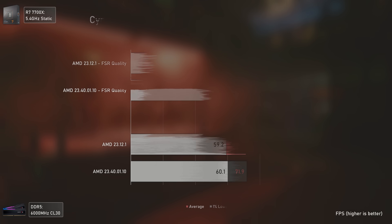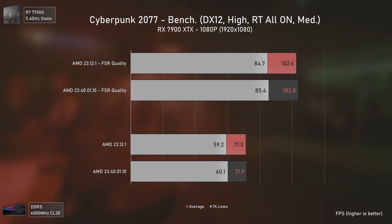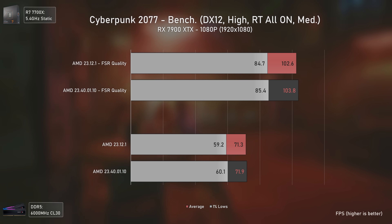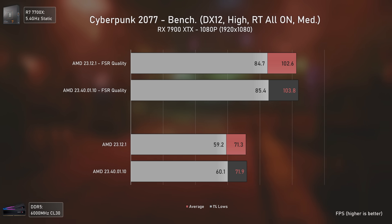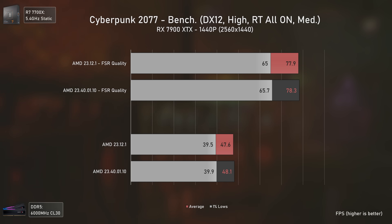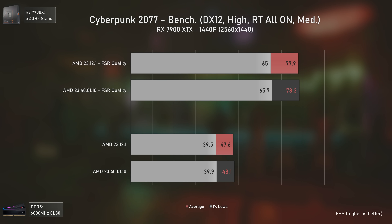With all those performance numbers shown, I thought I should test another game to see if the ray tracing and path tracing improvements are specific to Alan Wake 2 or apply to other games. Starting with Cyberpunk 2077, with all ray tracing settings activated and ray tracing lighting set to medium. In this game, we have absolutely zero gains from the previous drivers to these new ones — which I was already expecting. The same applies at 1440p, where all results are virtually the same with no performance differences, even with FSR enabled.